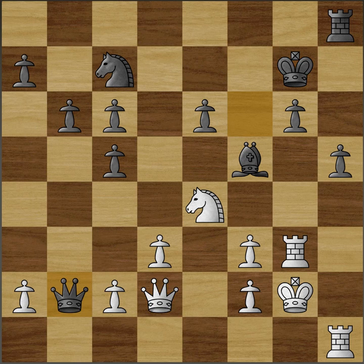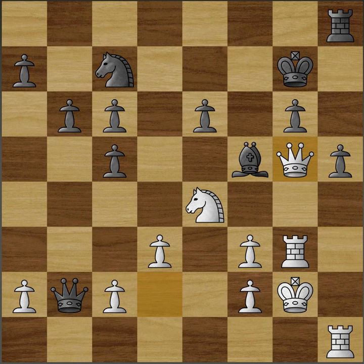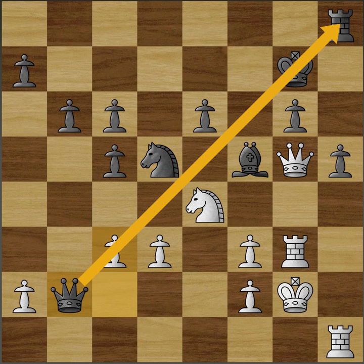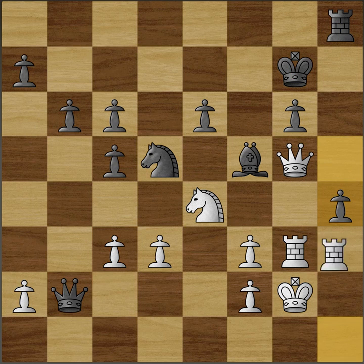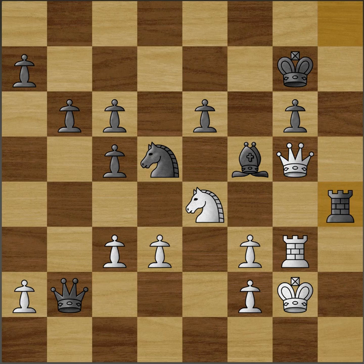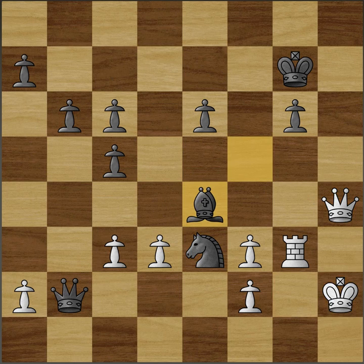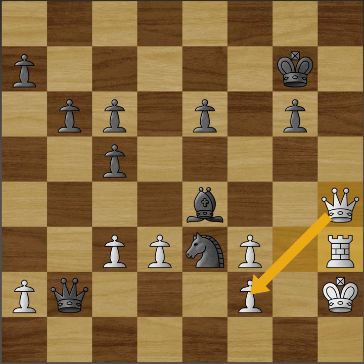Caruana played queen f4. There was actually an interesting move here: queen g5 threatening queen e7. Black would play knight d5 to stop this, but now c3 blocks the queen's defence up the diagonal with that pawn on c3. Black does have an idea here: h4, and after rook takes h4, rook takes h4, queen takes h4 — now there are ideas of knight e3 check. But it doesn't quite work immediately. If knight e3 check, king h2, bishop takes e4. This looks quite strong because after f takes e4, we have queen takes f2. But it's rook h3, defending f2 and also having big threats up the h-file. So that's quite a nice in-between move.